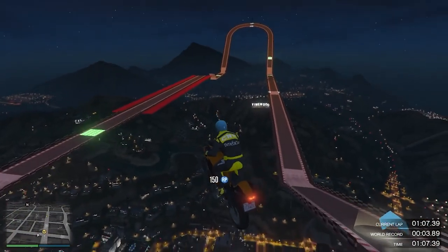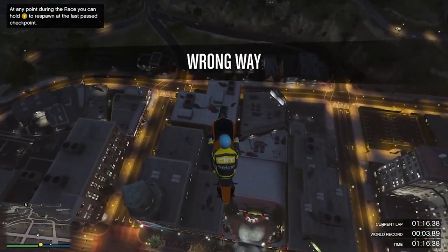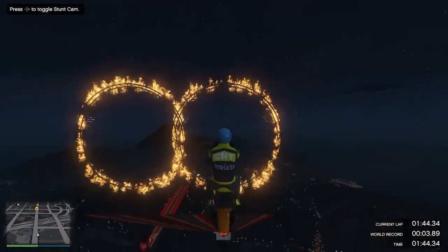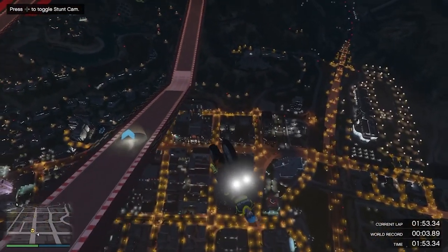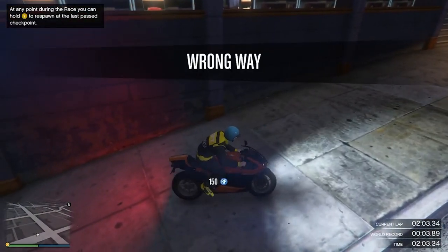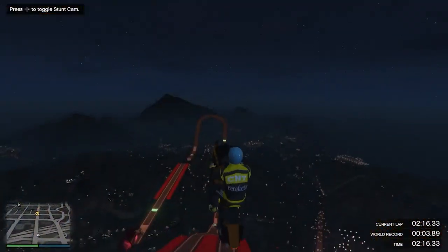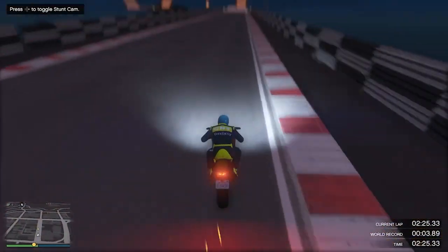Every backflip you do gets you around 50 RP. You can see here I got 150 RP, and you just want to keep doing backflips over and over — the more you do, the more RP you get. From just one pass I got 300 RP. The triple money and RP event runs all week so you don't have to worry about it. Just keep doing backflips off that ramp consistently. I recommend the Bati — it's probably the easiest to maneuver, but you can choose whichever one you want.